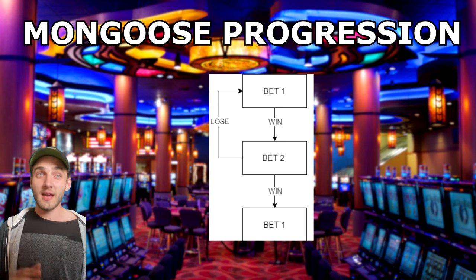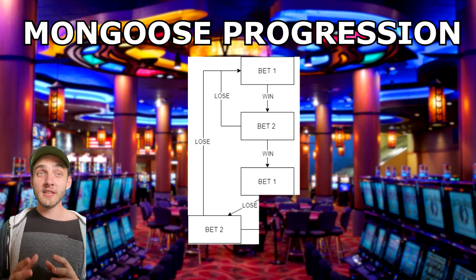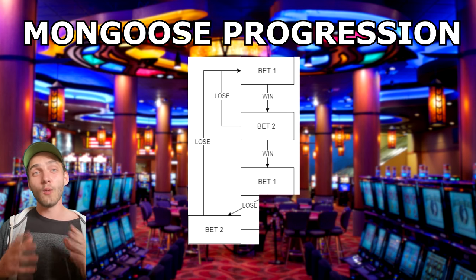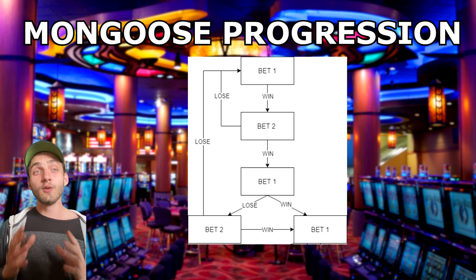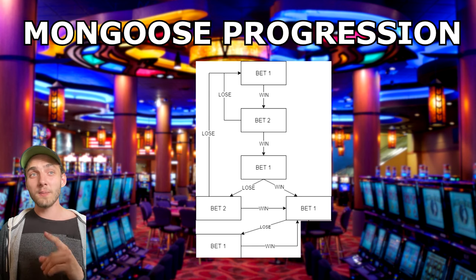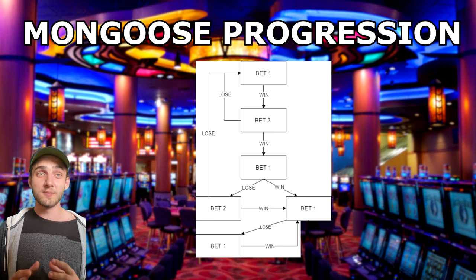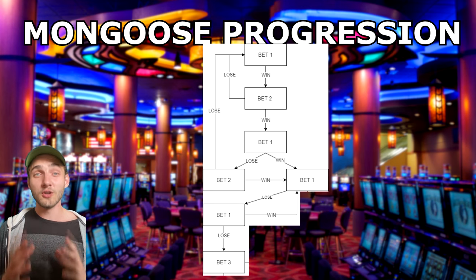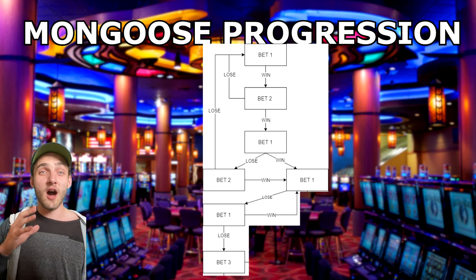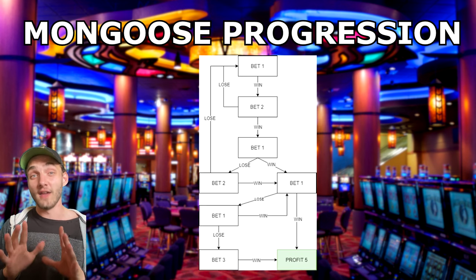If the two-unit bet wins, we go on to the third step — where the Mongoose strategy really comes alive. We place a one-unit bet, and if we lose, instead of restarting we can now place a two-unit bet. If we win that two-unit bet, we've covered our previous loss and move to the next step. If we lose, we've hit our one-unit loss and restart from the beginning. If we win the one-unit bet, we go to the next step and place another one-unit bet. If we lose, we place one more unit to try to cover losses; if that wins, we repeat the previous bet. If we lose that, we place a three-unit bet.